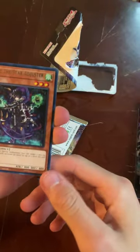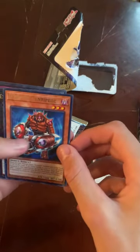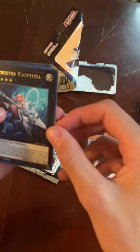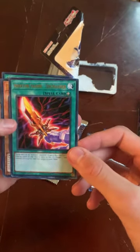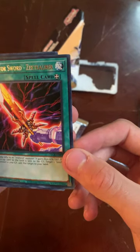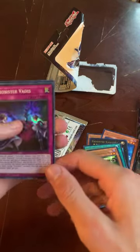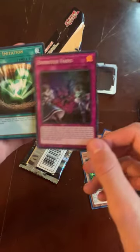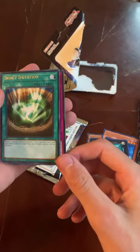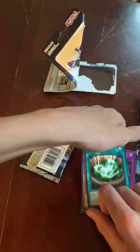We got Risebell the Star Adjuster, Sector Centipede, Exosister Something, Insector Sword — how do you pronounce that, is that Caliber? — Insector Ladybug, Exosister Elis, and Insect Imitation. Not too bad, not too bad. I'll look at the pricings of those later.